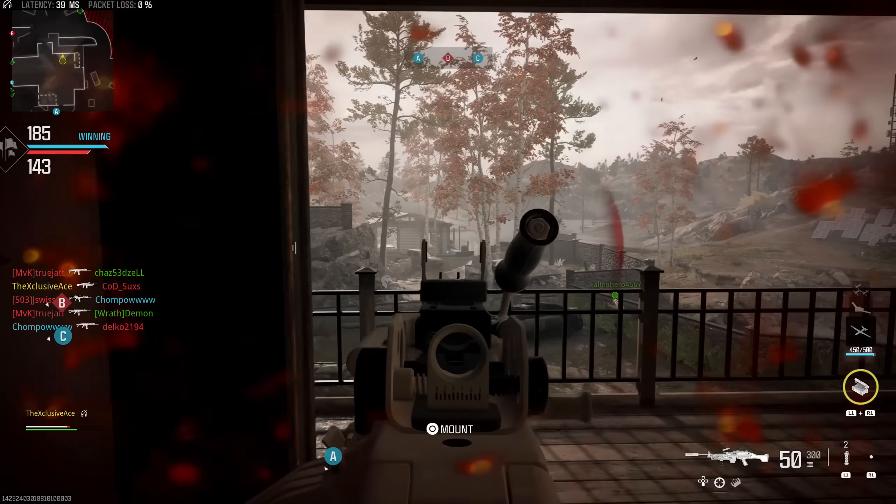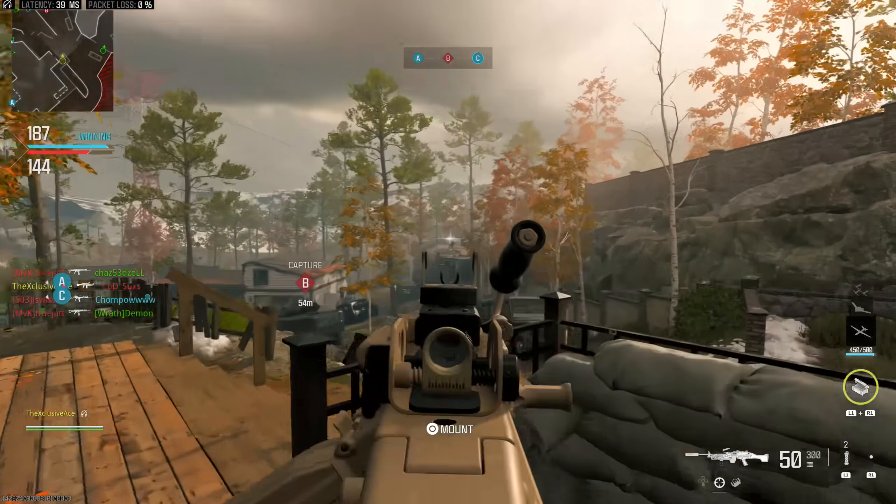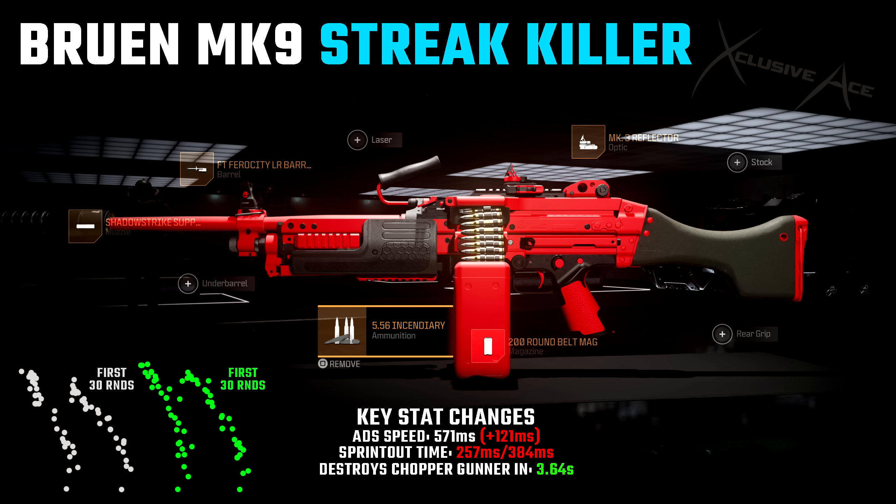Now let's move on to the final build — the Street Killer build. The reason I'm sharing a Street Killer build for this gun in particular is that this is actually the best weapon in the game for taking out high-end aerial streaks. The key here is incendiary ammunition, which is the best ammo type for taking out streaks. We also have the Shadow Strike suppressor so we're off the radar while standing there shooting down streaks, making it less likely someone will spot us on the mini-map. We have the Mark 3 Reflector and the 200-round belt mag, so we can take out multiple high-end streaks without ever having to reload.